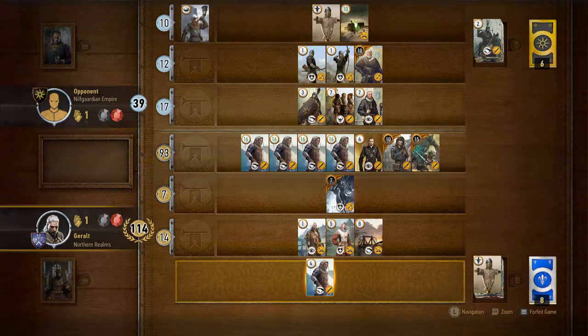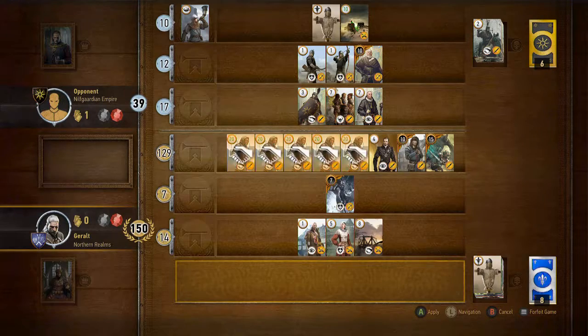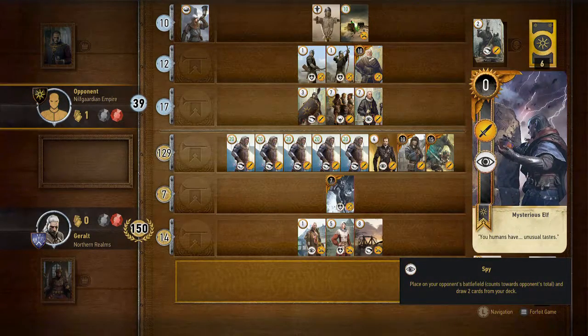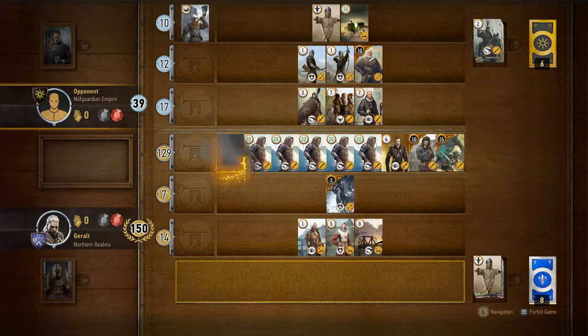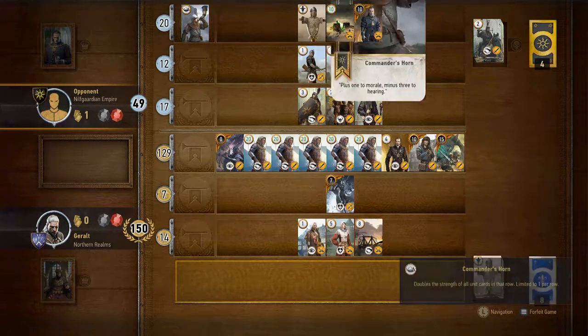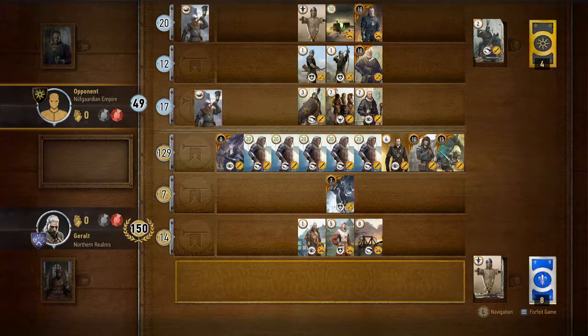Why would you play that on the back row? It all comes down to if this last card's a Scorch — if it's a Scorch, I think he wins. He's gonna get another chance to draw a Scorch. No Scorch, and no Scorch. Alright, we're good, we won.